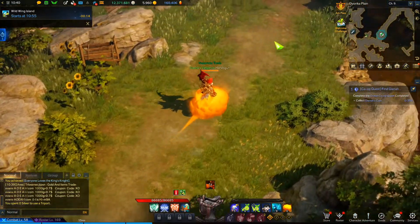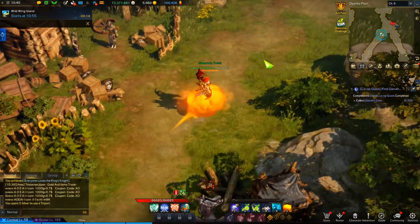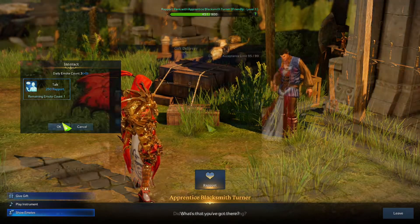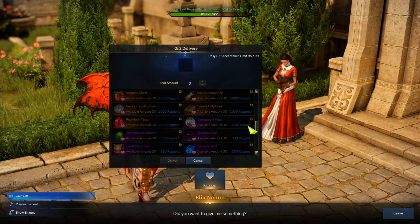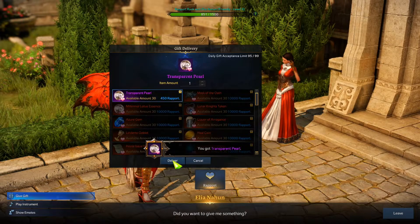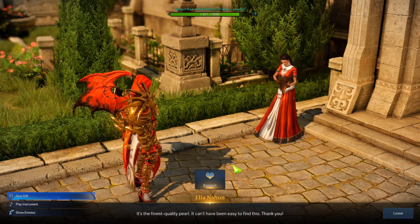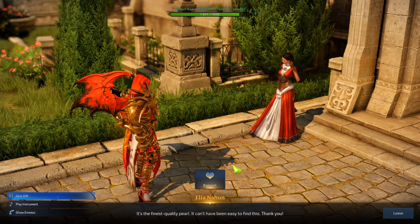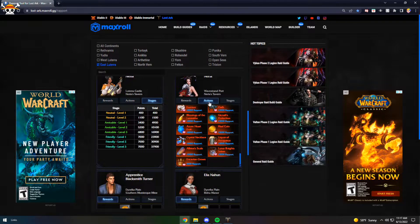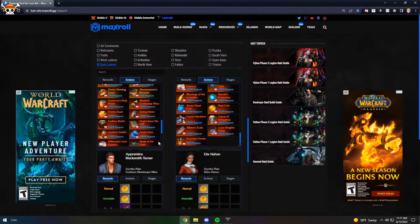Not all gifts give the same amount of points since there are different rarities, ranging from Purple all the way to Relic. Purple gifts are very important because every rapport NPC has purple items they like more than others, offering more points — usually one purple item gives 450 points, followed by some that give 330 to 360 points, with the rest around 300. Legendary rapport gifts give 2,000 points for every rapport NPC. Relic rapport items give 10,000 points; however, some NPCs have a single relic item they don't like as much which only gives 5,000, so be careful when selecting from chests.